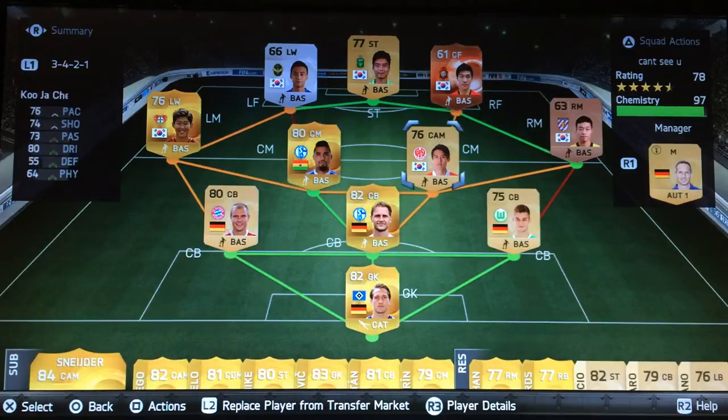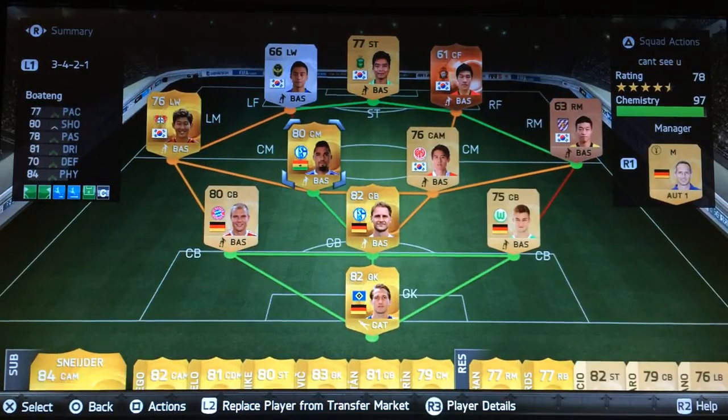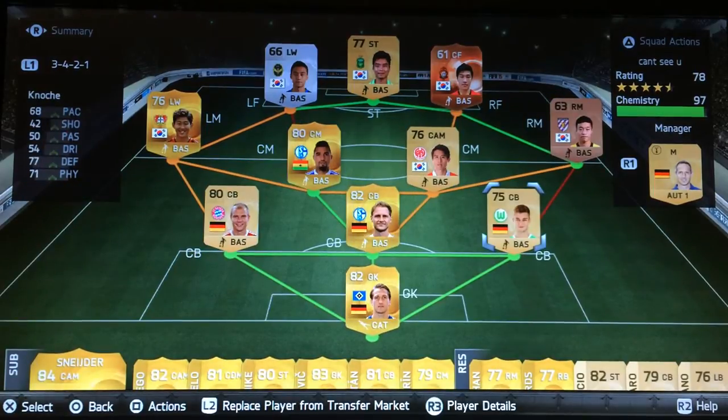This team is pretty cheap, honestly under 20k. Whenever you're doing hybrids, always try to get the green bonds between players. I have a 97 chemistry right now — I wanted 100 but you can't always get it. I have two red bonds between Notcha, Woo, Jai, and Boateng. Get the managers — they really help. Don't buy them for over 300 coins; just try to snipe on the auction block and refine your search as much as possible.